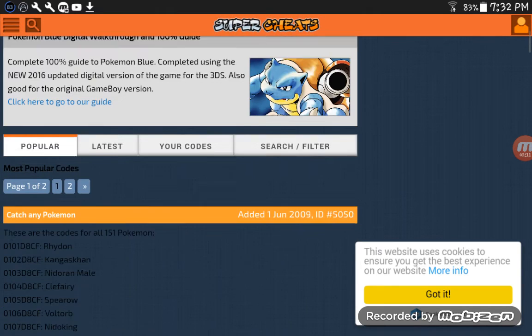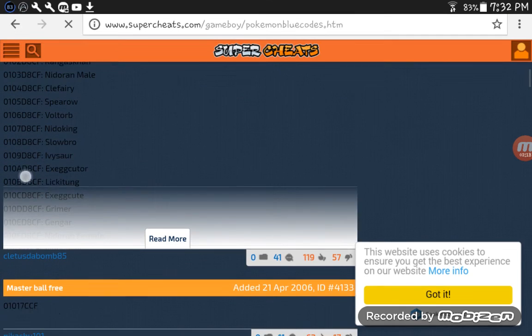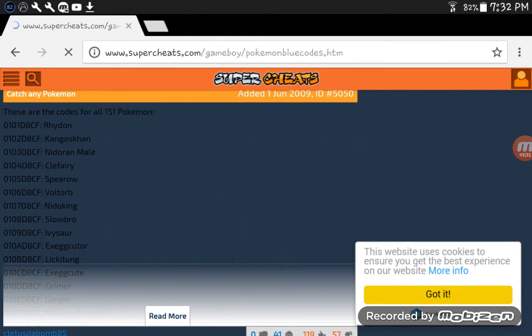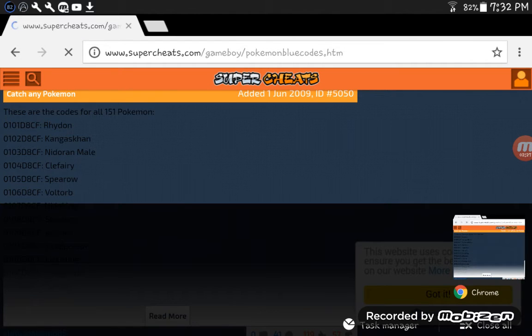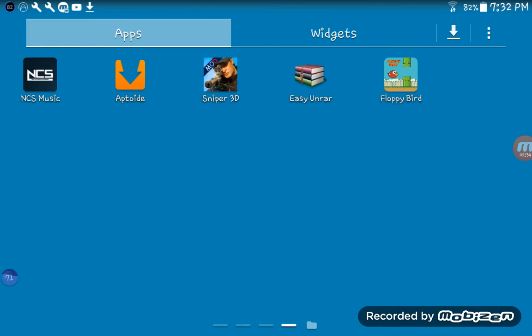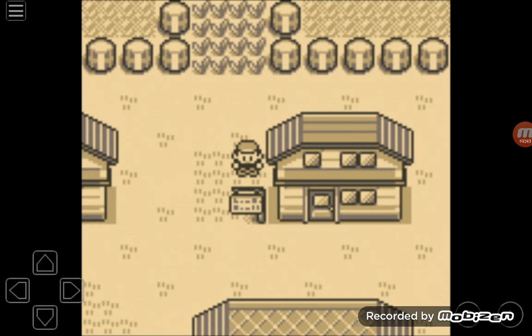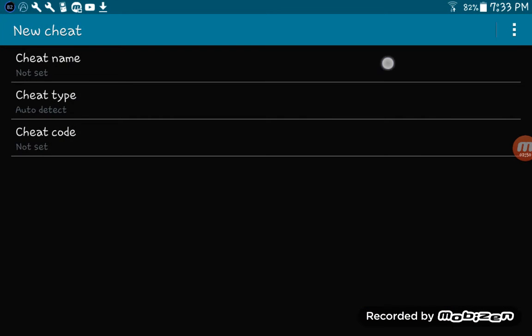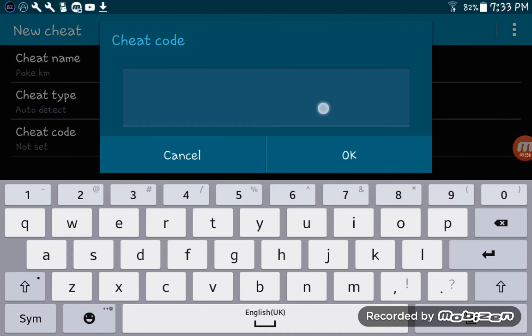These are all the codes you may get — capture any Pokemon. I can show you that this is real, seriously. If I want Kangaskhan, I go there, copy the whole cheat code, and then go back to the emulator. Then load my save file. You see this, right? So then you press Cheat right over there, then New Cheat. Then write whatever — I'm gonna write 'Pokemon'. I know that's wrong but let's go for it.